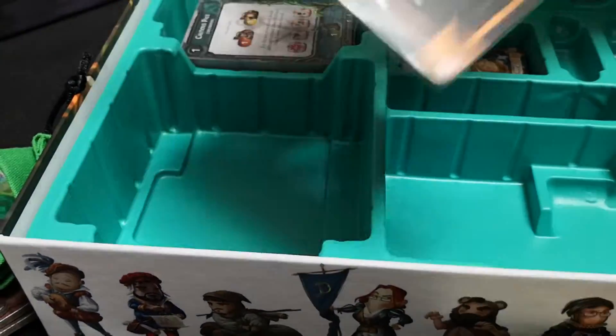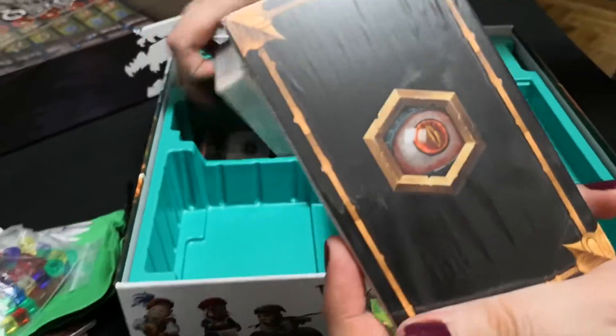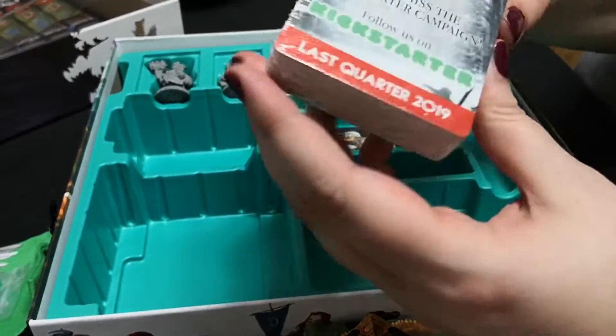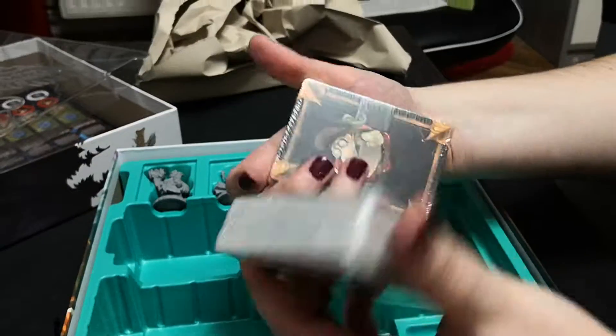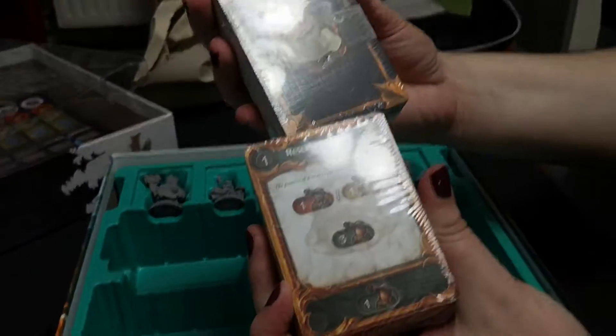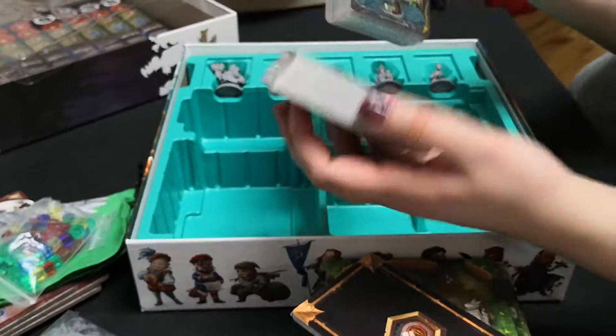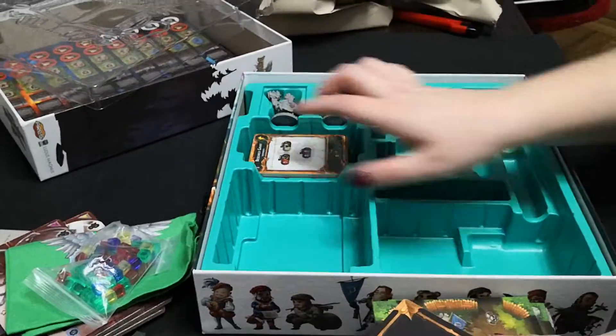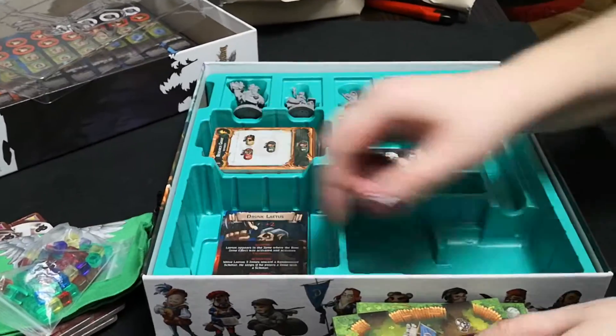There's something on the bottom - a big one. Some kind of cards - we will discover them eventually. And more cards here. Don't forget, cards for every language. So we are done with the basic core box. We'll do a separate unboxing for the rest since my hands hurt. Thank you, bye!